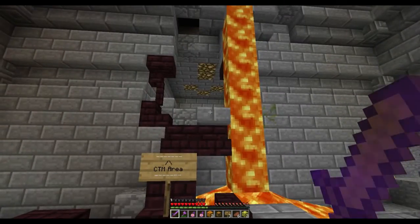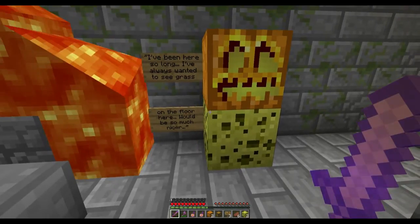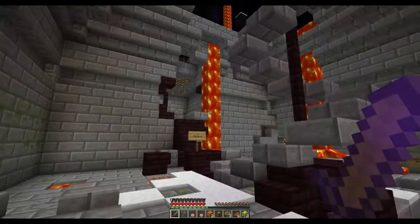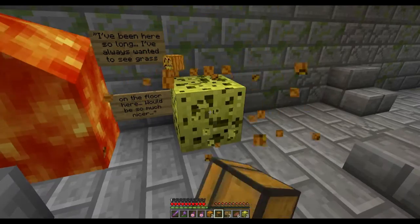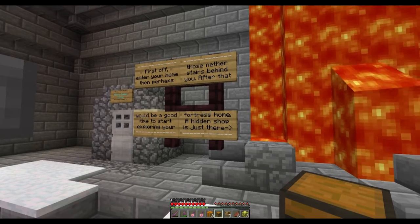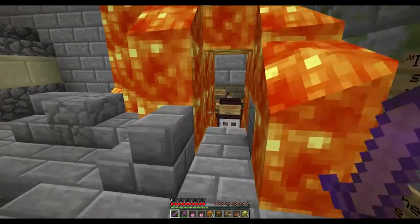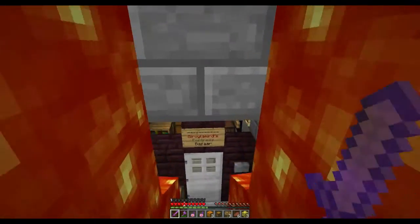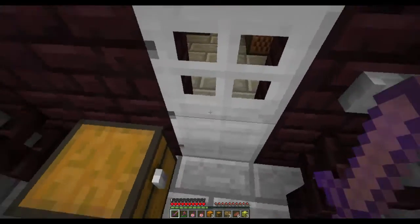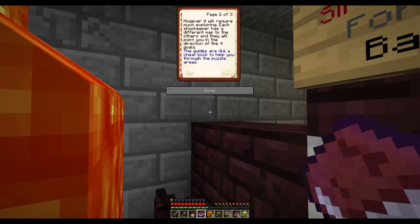This is my problem when I start one of these open world maps - there are so many things I want to do all at once. Let me follow the tutorial signs here. I think I'm gonna fall off this fireman's pole. If only I had a fishing pole. CTM area. None of these have holes under them do they? I've been here so long. First off, enter your home, then those nether stairs behind you. After that would be a good time to start exploring your fortress home. A hidden shop is just there.